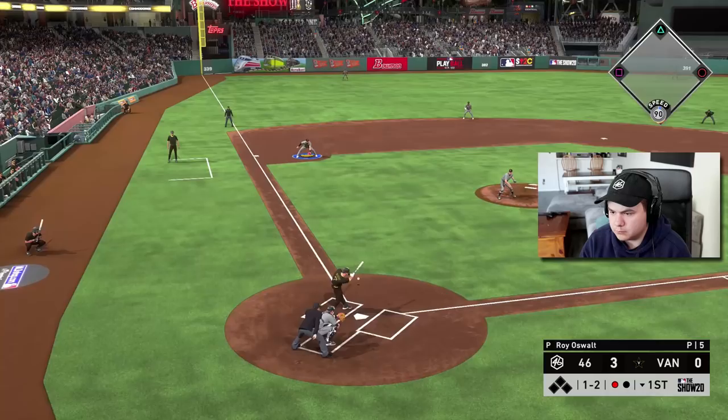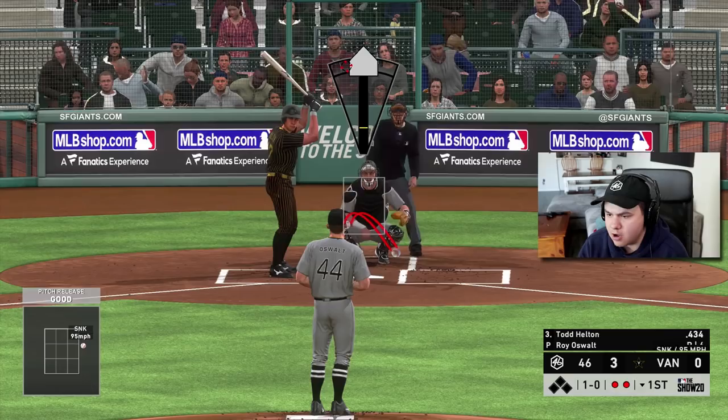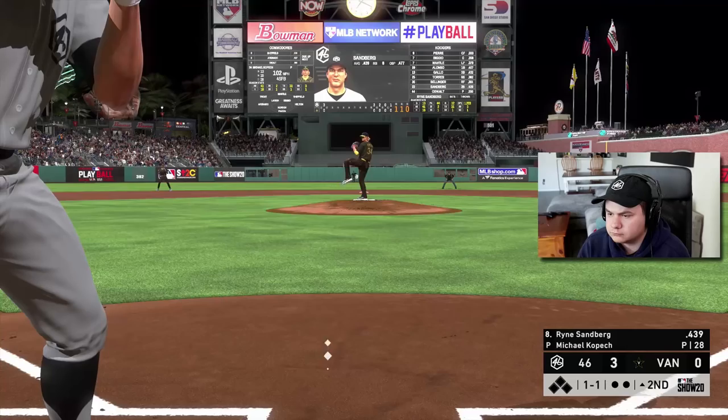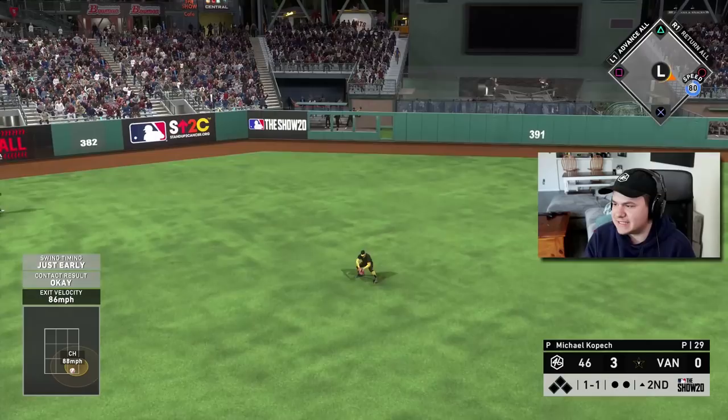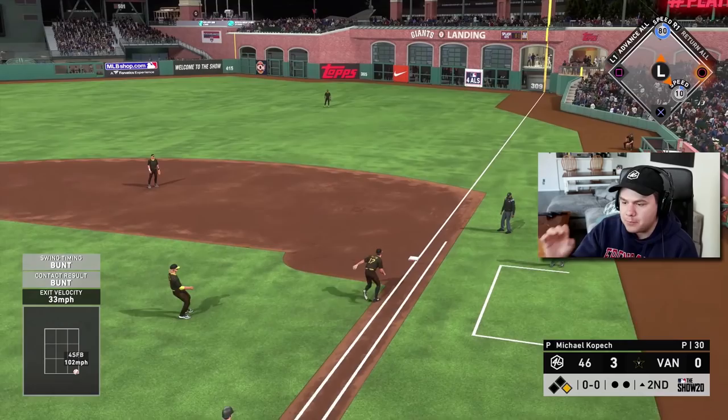I need Oswald to throw a zero. I wasn't sure if Sandberg was going to get there. I did not like that pitch. Gallo played it perfectly, though. I think this is actually the first time I have faced Todd Helton in an online game — I don't think I've seen this card in anybody's lineup yet. Got him — sinker high, let's go Oswald. I've had a problem with pitchers bunting so far in MLB The Show 20, but it's not going to stop me. This is a sacrifice situation.